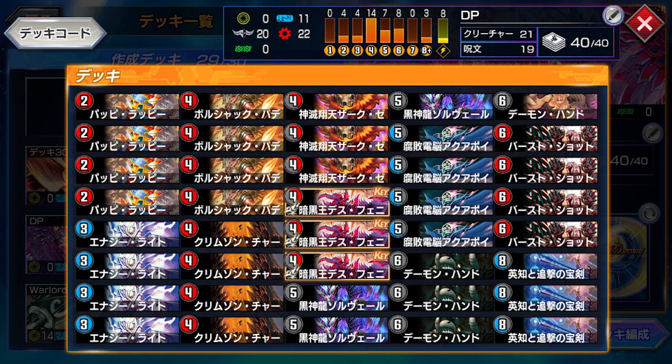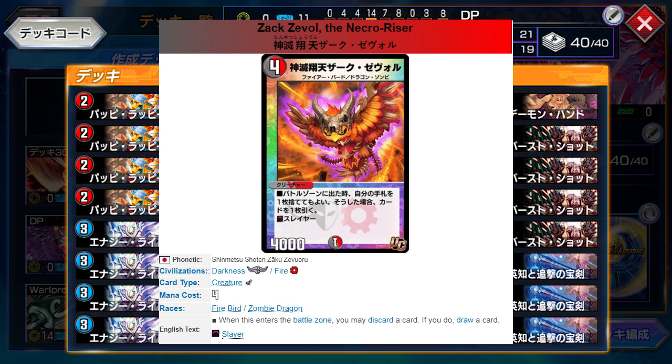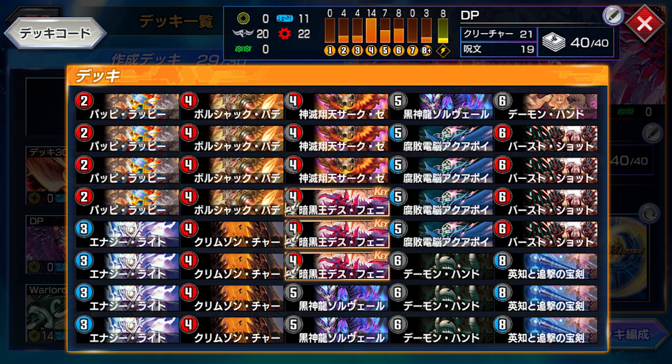The other Firebird I'm playing is Zac Zavall — 4 mana, 4k Slayer. He may discard a card and draw a card, but we are really playing him for his race. He's both a Firebird and Zombie Dragon, and has a funny interaction with Death Phoenix's new Graveyard Retrieval effect. Just by having him out on the field, he counts as both races, so the Death Phoenix Retrieval effect actually works.